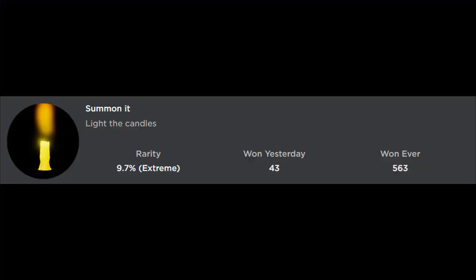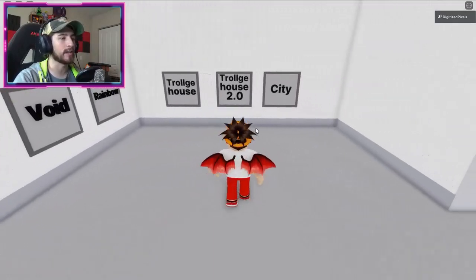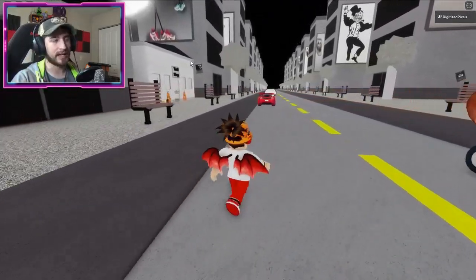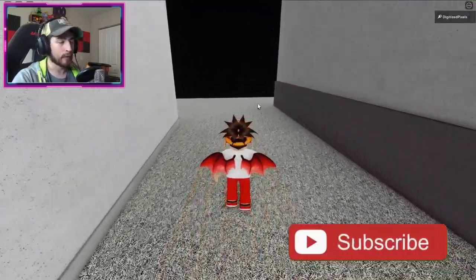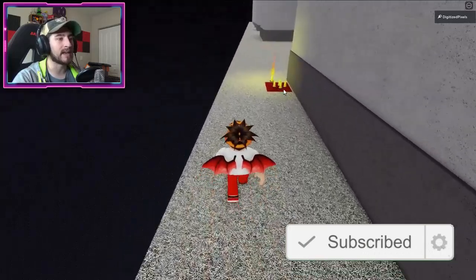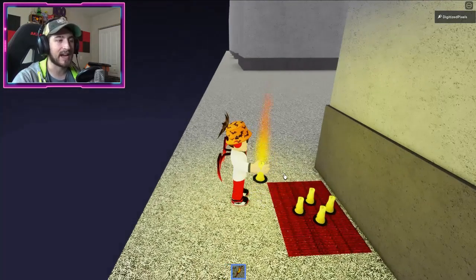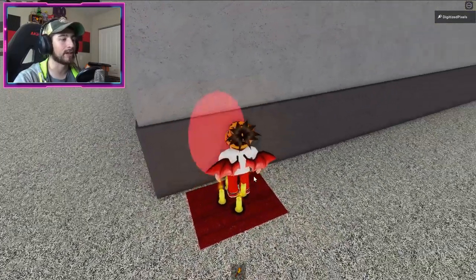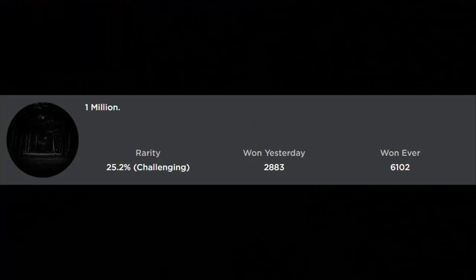To get the Summon It badge, you'll want to be in a VIP server, which are free, or find a small populated server. Go into the city map and head over to the troll shop. You need to click on the big candle to light the small candles. If the big candle isn't there, find another server. Once you have it, click on the candles and a red portal will appear and you'll get the badge.